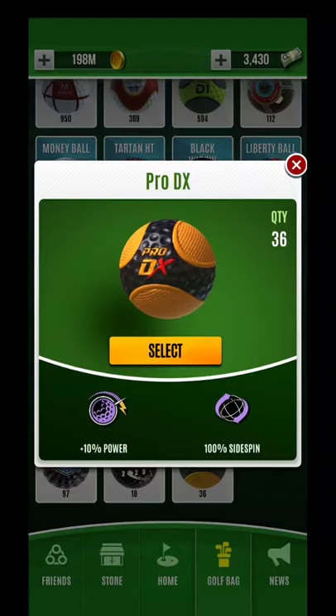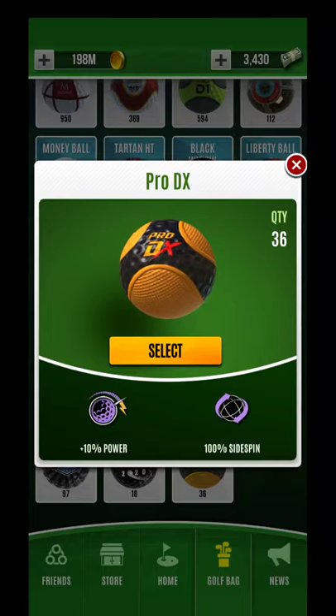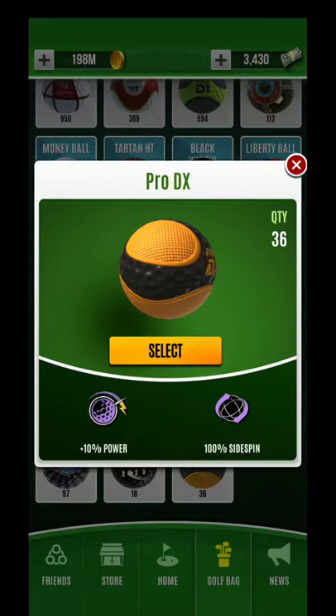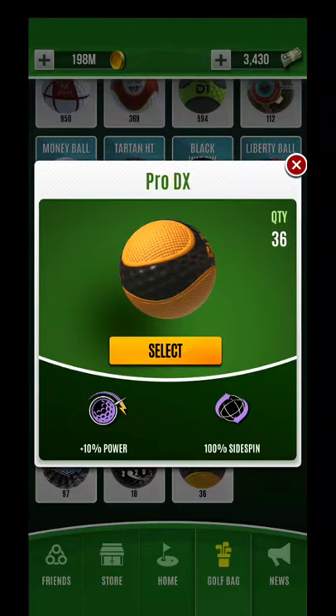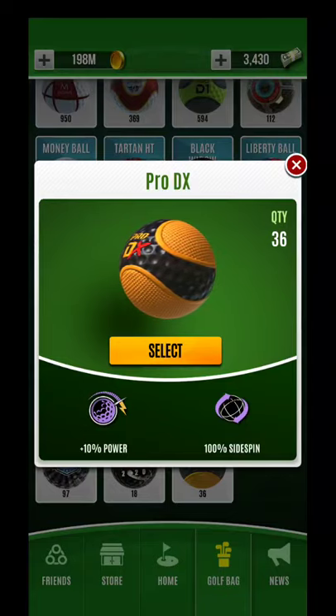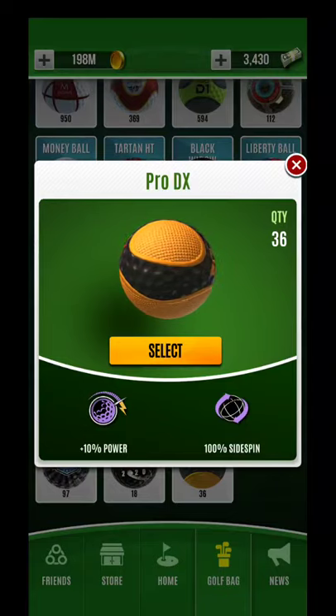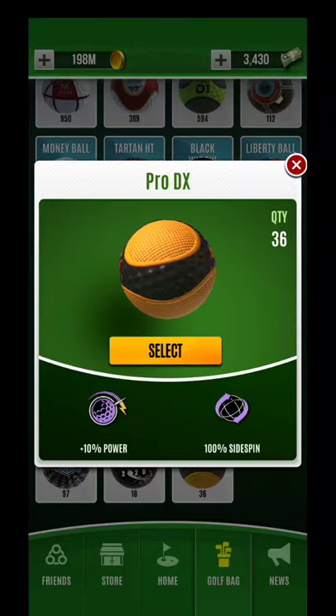For those pro tournaments, when something gets up to, say, 12 miles per hour, what you're seeing is a lot of the other balls you would have had — if I equip a power seven ball, for example, and there's at least 25 wind reduction on it, which most of the balls have been at least 25% wind reduction. So if I reduce something 25%, I'm taking 12 and reducing it down to right about nine, maybe just a shade under.